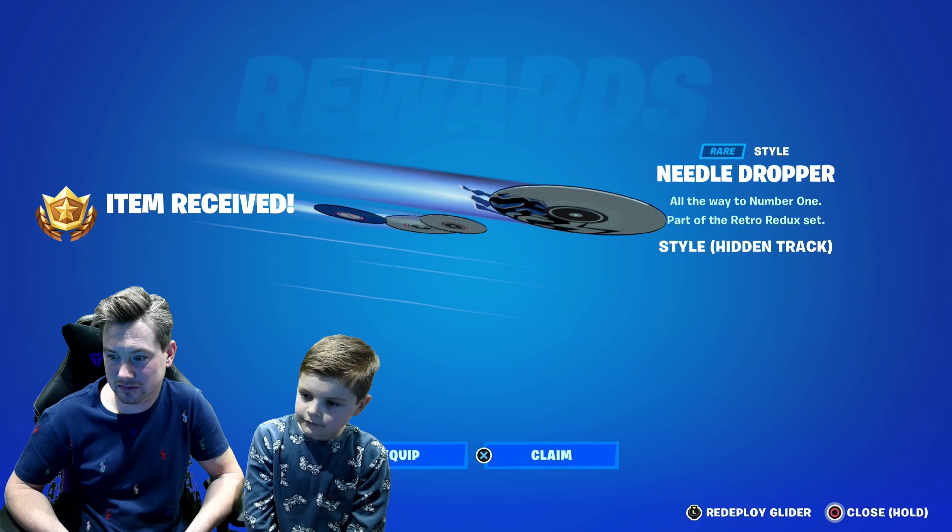Make sure when you're going to buy the new Chapter 4 Season 2 Battle Pass or anything in the item shop, please use the support-a-creator code called Truman. Thank you for everyone that uses it. We're going to go to the item shop in this video as well to see if there's anything new.